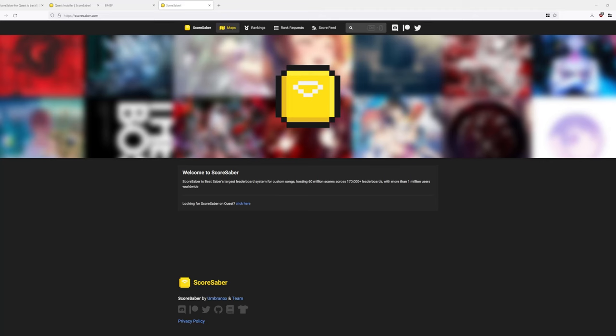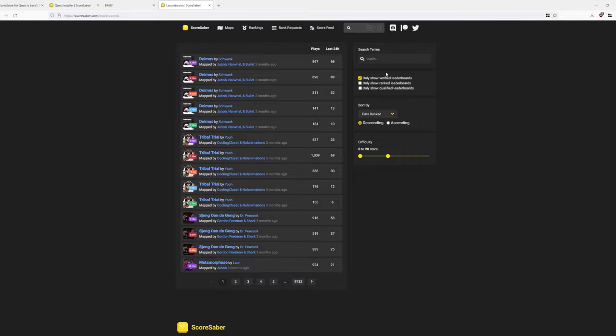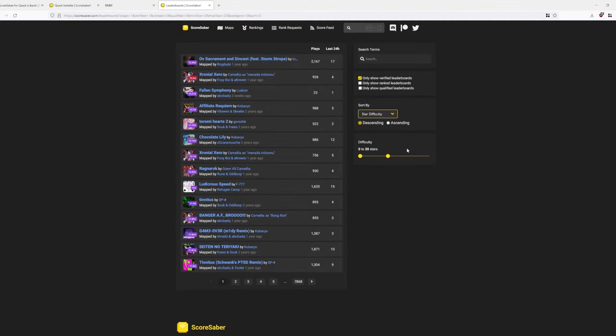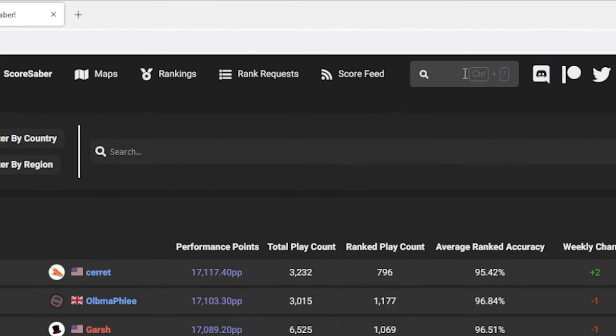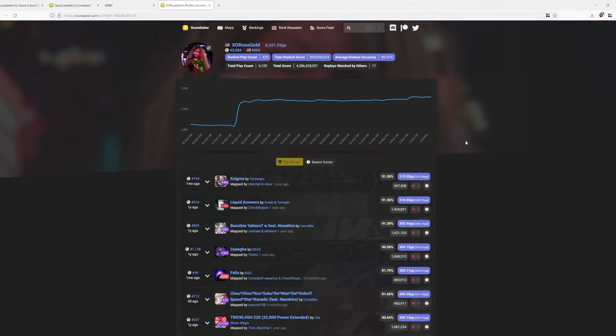Another good way to find ranked maps is the Score Saber website — I put a link in the description below. With Score Saber, you can click on maps and it's going to list all of the — there are so many pages of ranked songs. But you can sort if you want, like by date ranked, trending, mapper, or star difficulty, depending on how skilled you are at Beat Saber. You can also check the rankings to see who's at the top of the leaderboards, and search your username to check your score. It'll show you your top scores, your recent scores, your rank graph, how much PP you have, and pretty much all that good stuff.